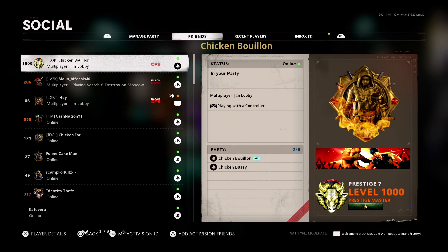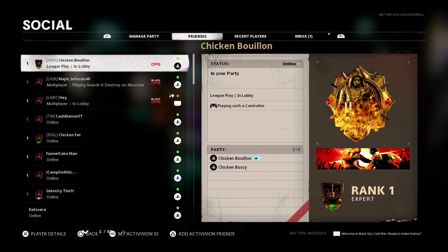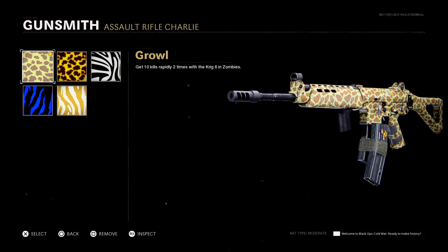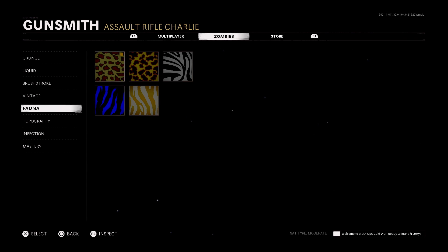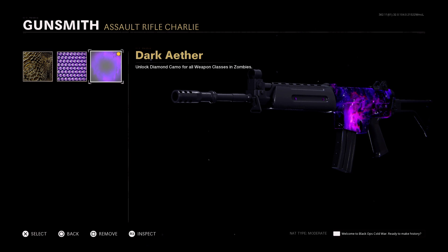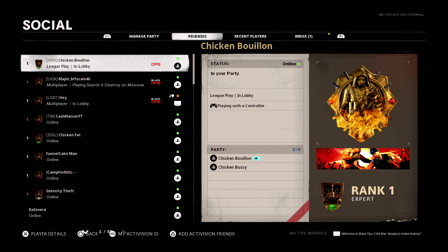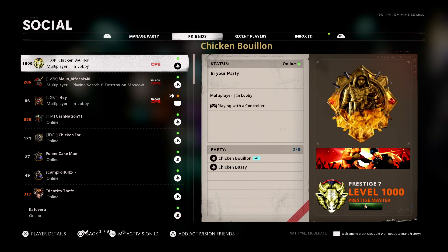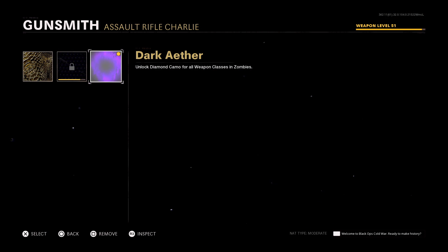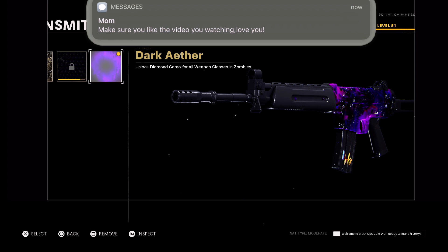Once you've selected your camo, bring up the social screen and tell your friend to back out of the custom game. Once your friend backs you out, it should bring up a screen showing the camos. Hit Triangle again and tell your friend to take you back into League Play. Once you're in League Play, back out and it will bring you to a screen showing the camo you selected. Select that camo again — the gun will then disappear. Head down to match three and select Dark Aether. Once you've selected Dark Aether and the gun has disappeared, hit Triangle or Y again and tell your friend to take you back to multiplayer.